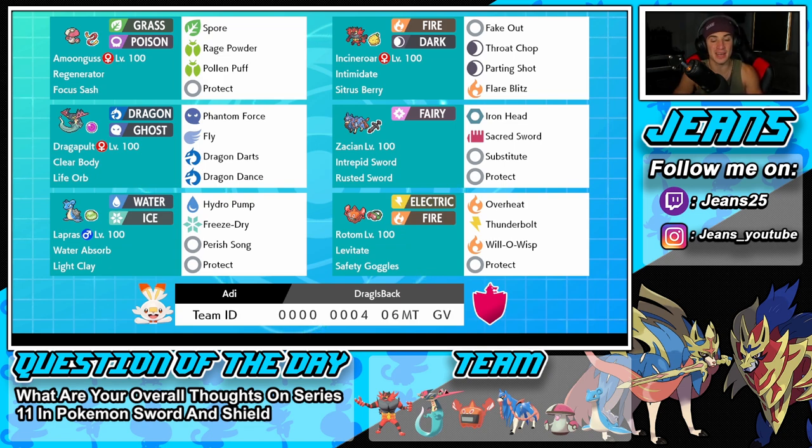Right next to Dragapult is Zacian. Zacian cannot be Dynamaxed in this series, which keeps it from being super overpowered but it's still very strong. It can come from the back end and get KOs late in the game, or it can lead and start off with big KOs. It has Intrepid Sword as its ability, Rusted Sword as its item for the attack boost and typing change, plus Iron Head, Sacred Sword, Substitute, and Protect.